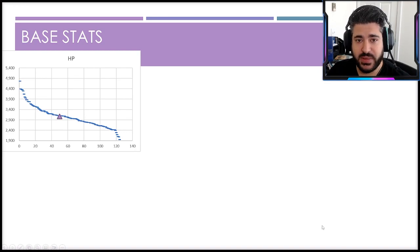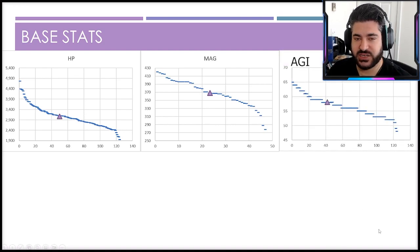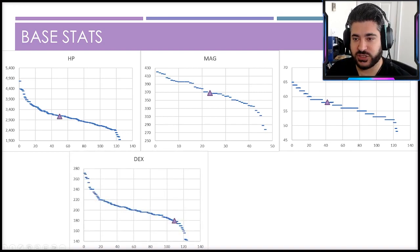Moving into base stat analysis: HP-wise she's right in the middle of the pack, not bad for a mage archetype that people think runs squishier. Magic-wise she's a little more average, around fourth tier of base magic stat — not unsalvageable, but she won't get the same upside from magic-boosting espers and equipment that many others do. Agility is a smidge above average, though the board gyps her a bit. Dexterity is the first real crack — she's one of the poorest base dexterity characters in the game, a significant detriment to her kit.